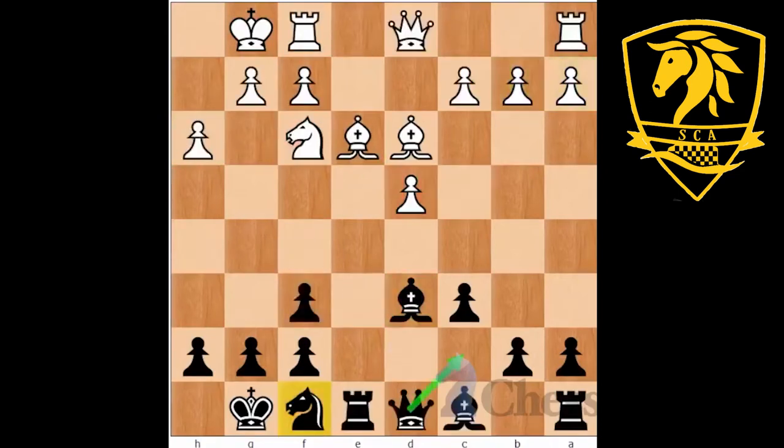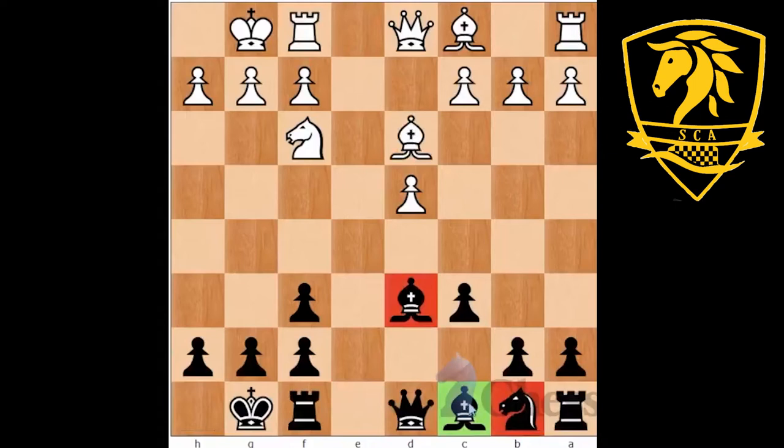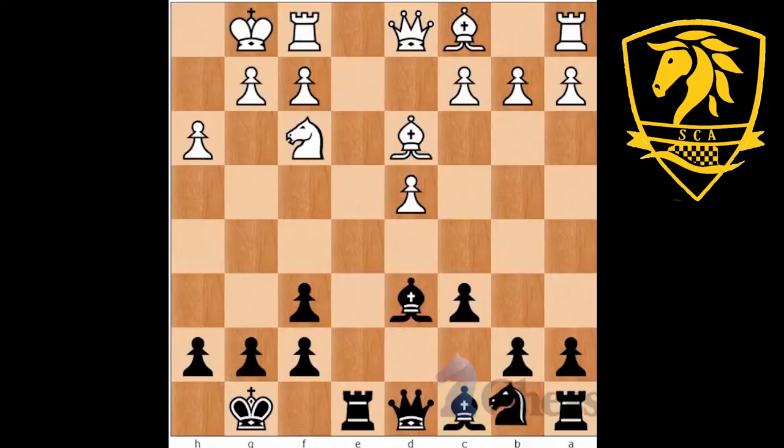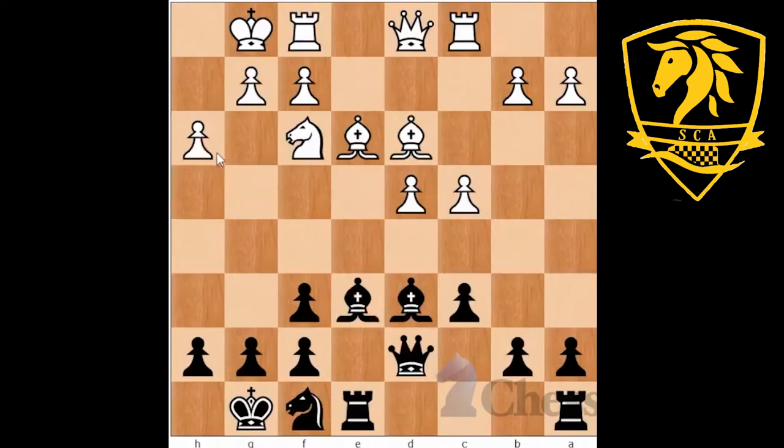A very convincing, quick, surprising win for black in this variation — known to be quite unassuming and solid. As a quick recap: Knight F3, black goes with the program — Bishop D6, castles, Rook E8. We discussed the many move orders available, though I like the straightforward Bishop D6, Knight D7, Knight F8 plan. The key idea of Queen D7 angles at the H3 pawn. If white defends against the sacrifice, black continues with Rook D8, Knight G6, Knight F4. White completely overlooked the dangers and played Queen C2, allowing a gorgeous attack.